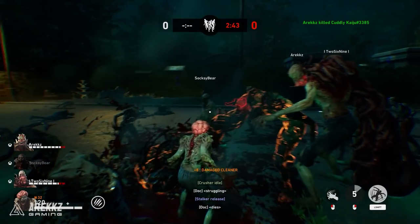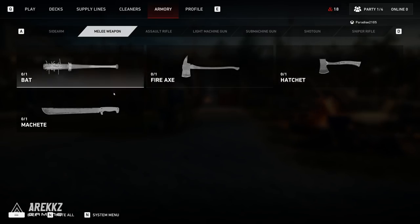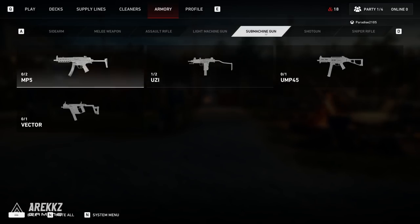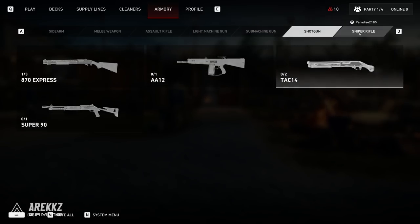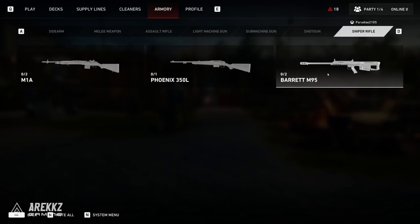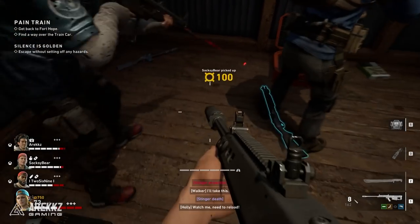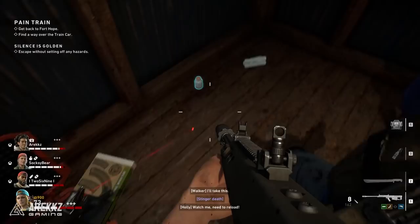There's also a variety of different weapons: seven side arms, four melee weapons, five assault rifles, two machine guns, four submachine guns, four shotguns, and three snipers. While playing you encounter different rarities of these weapons and you can also put attachments on them, so you'll always find yourself upgrading as you play through.